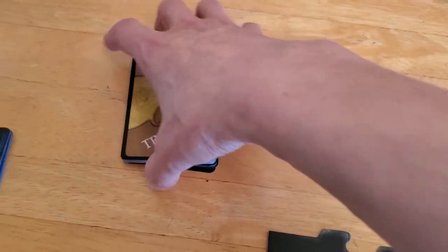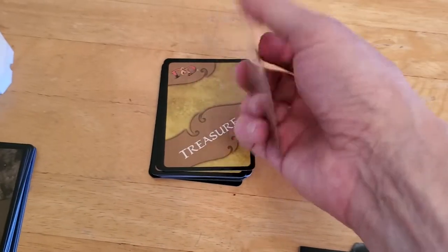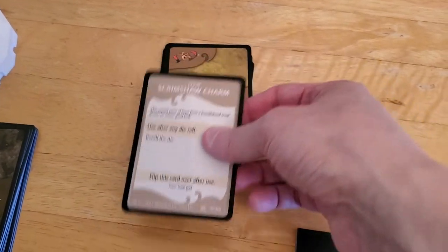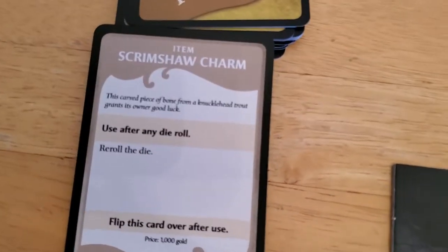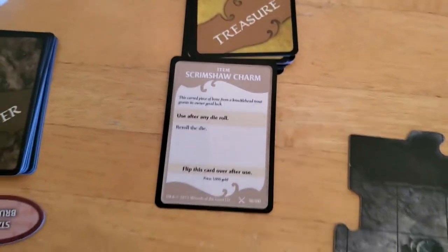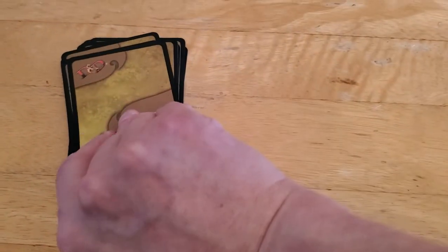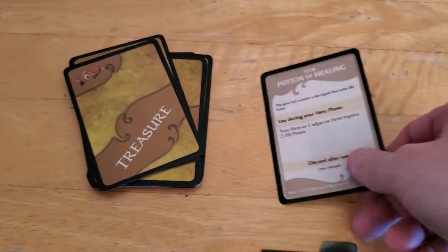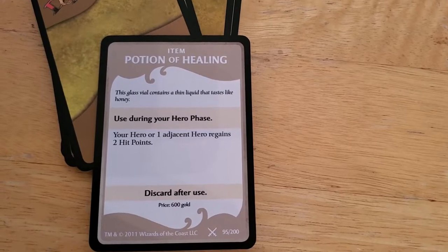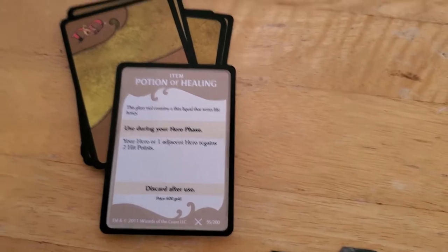The starting wards are two healing surges, and each hero draws one item from the treasure deck. Drawing for Drizzt first — we got the Scrimshaw Charm: use after any dice roll to reroll. That'll be handy at some point. Drawing for Bruner — we got the Potion of Healing: your hero or an adjacent hero regains two hit points. Pretty good items.